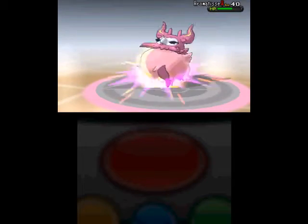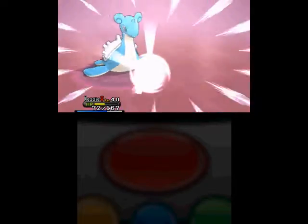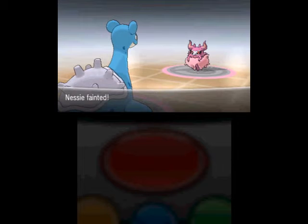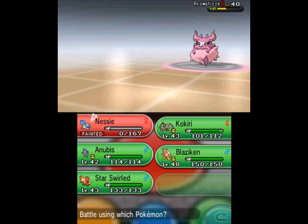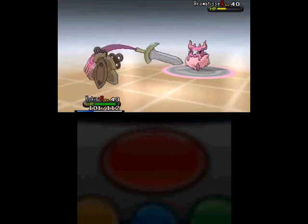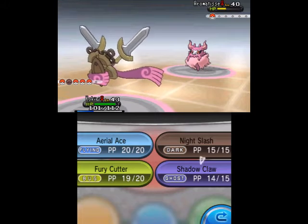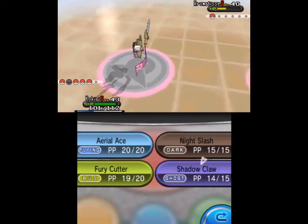Legend of Zelda Majora's Mask - no way, get real! I think I need to leave, my HP is getting low. I really haven't been respecting critical hits as much as I should - but how was I supposed to know?